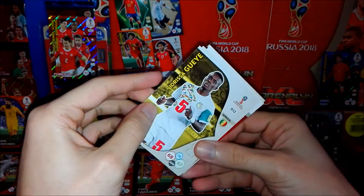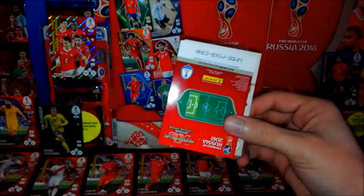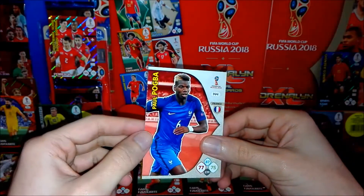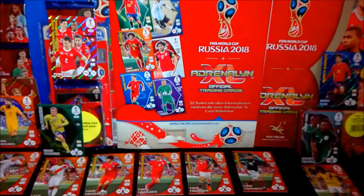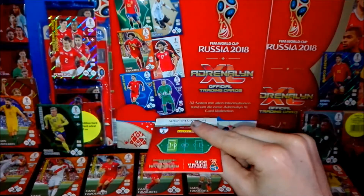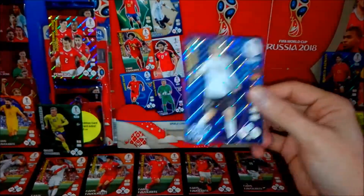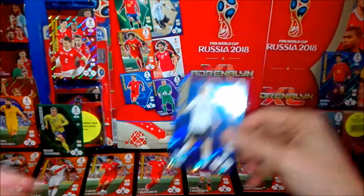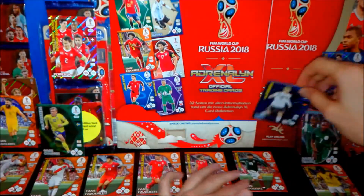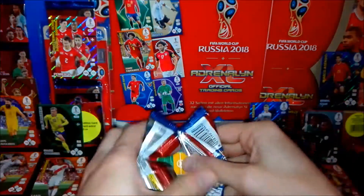This time we have Jannik Carrasco from Belgium, Jorgensen from Denmark, Diaw from Senegal, Trauco from Peru, and Paul Pogba from France. We end this packet with a superstar - Timo Werner from Germany, rising star. At least not a fans favorite. Let's move on.